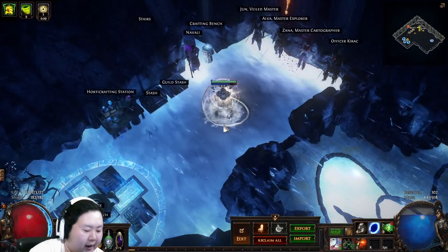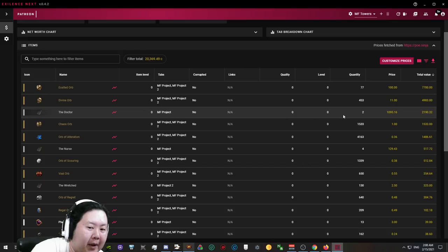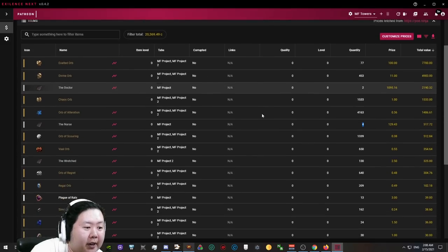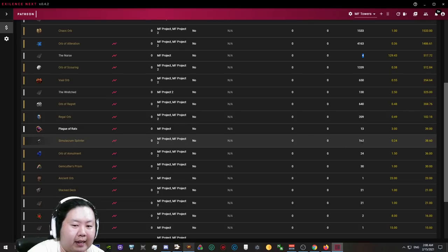Over 24 total maps we made 20,000 chaos total profit. This includes two lucky drops of Shackles with 'le weakness' that sold for 17ex each — so excluding those 34ex lucky drops, we still made about 165ex over 24 maps. We also got 2 Doctors and 4 Nurses — roughly two and a half Doctors in 24 maps. We got a lot of alterations. Note: this was a test run and we didn't sell augments in bulk, which would add a bit more value but takes more clicking time.